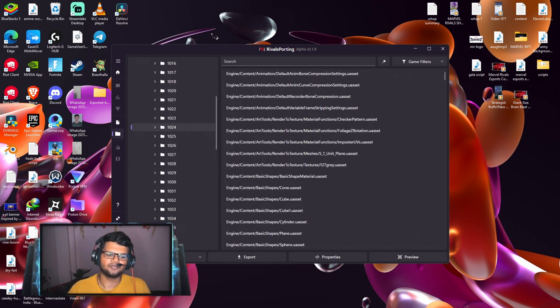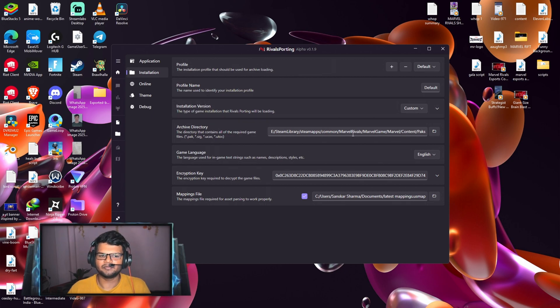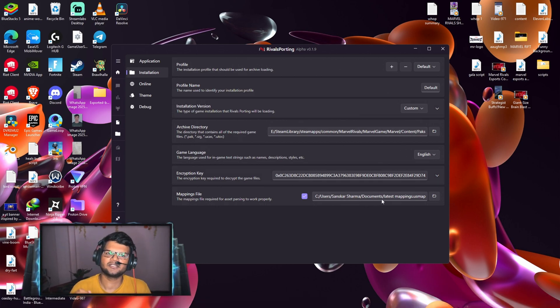You need to make sure you are using the latest version of Rival Sporting and that your game is updated. Then go to the Settings tab, click on Installation, and make sure the game directory path is correct. I will also show you how to change the mapping file so that whenever you import a character in Rival Sporting the textures are perfectly applied.